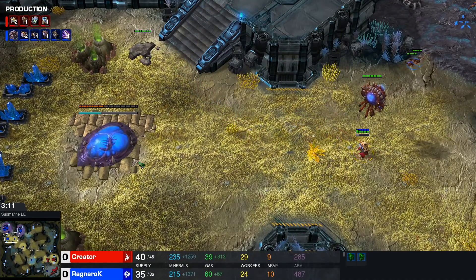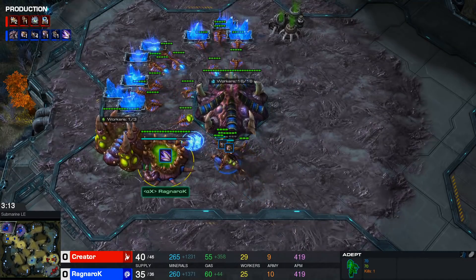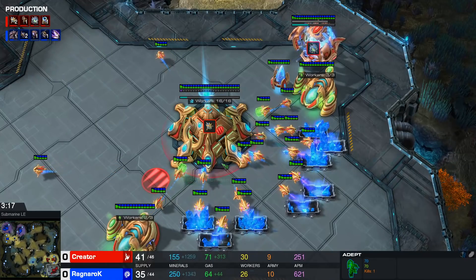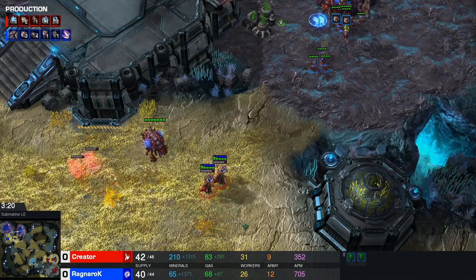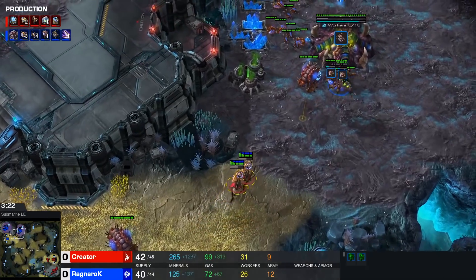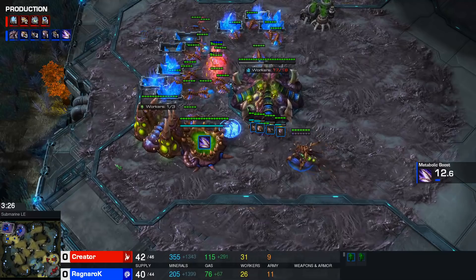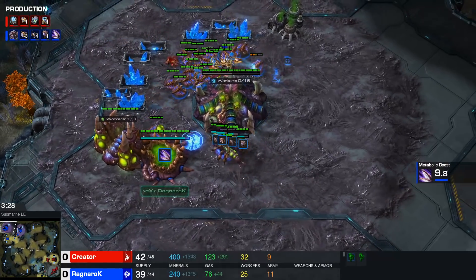Zergs have figured it out pretty much — even if their response is inefficient, they'll still be ahead majority of the time. So we'll see what Creator manages to do from here. Shades two adepts into the main base — I like that. Four more lings are on the way, all of them will pop out in the main, but they're going to be too late for this shade at least.